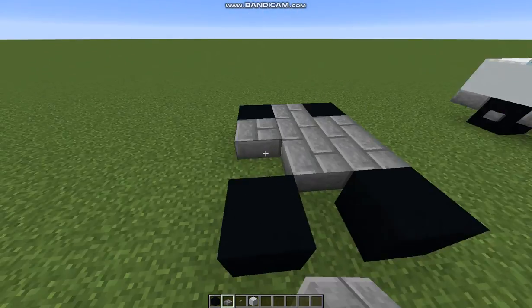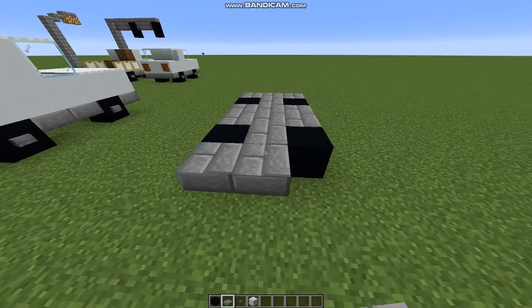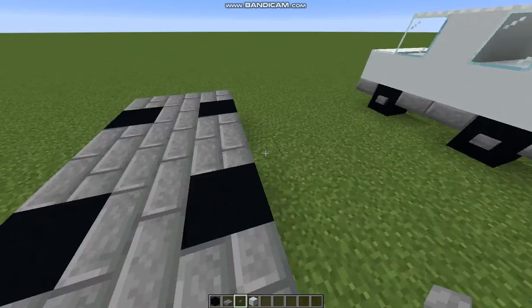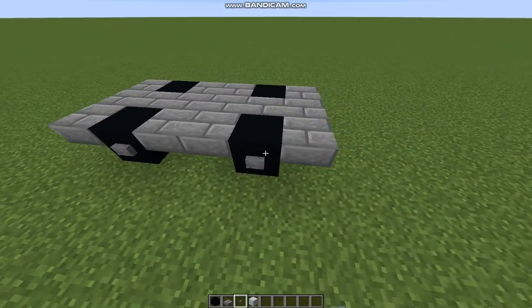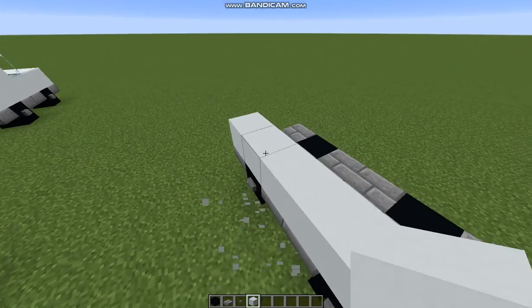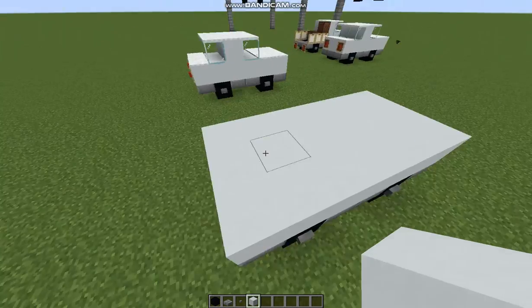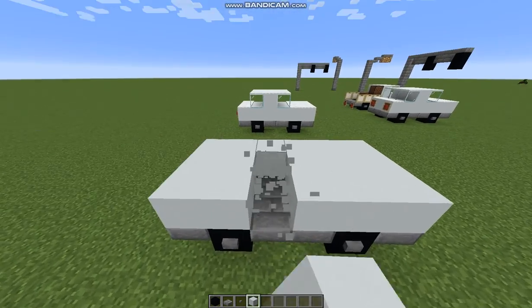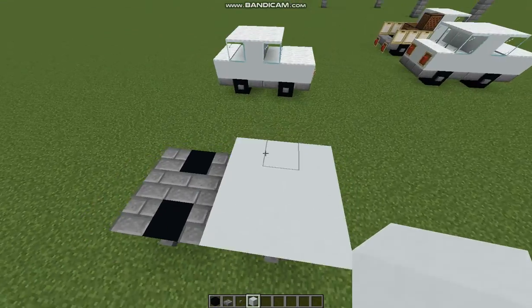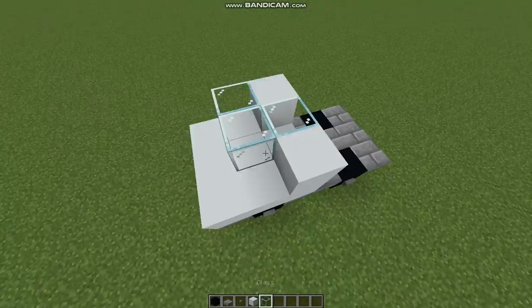It's pretty much the same process, just a little different on the top. Do the same thing here making sure the wheels are covered on both sides. Then take your buttons and place them on the black concrete to make it look like they have a rim. Then take your white concrete and place it all across, just on this section basically, and place it right there.